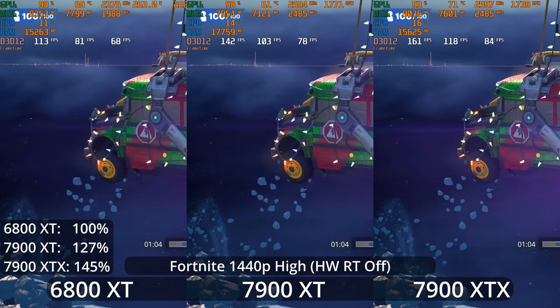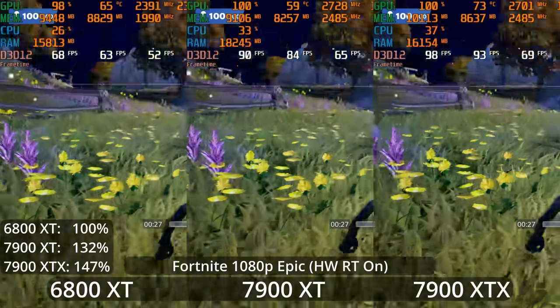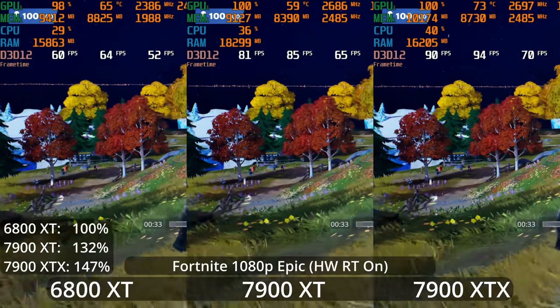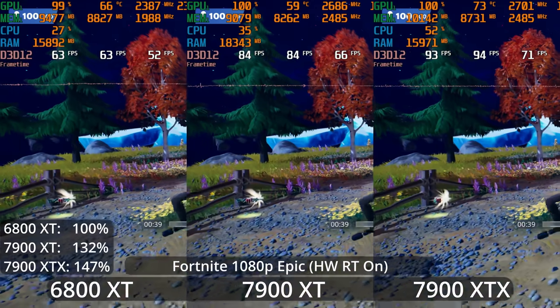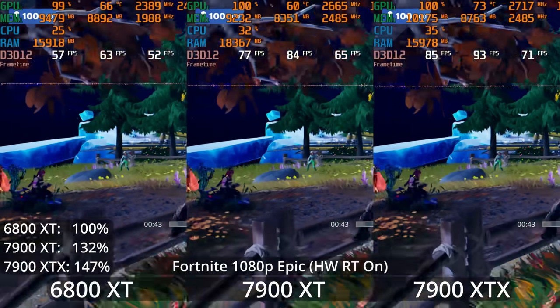Throughout all of these Fortnite tests, we're seeing a fairly similar split percentage-wise. If you look in the bottom left corner, you see the percentages. I've set the 6800 XT as the baseline — the 7900 XT seems to be around 30% faster throughout these Unreal Engine tests. And the 7900 XTX is coming in not quite 50% faster, but getting close. Now I'm looking at what if we went down to 1080p and completely maxed it out, including with the hardware accelerated ray tracing.